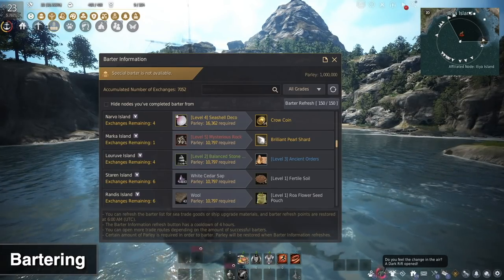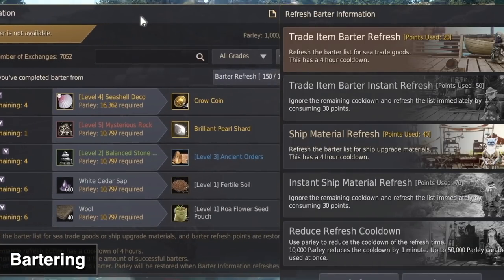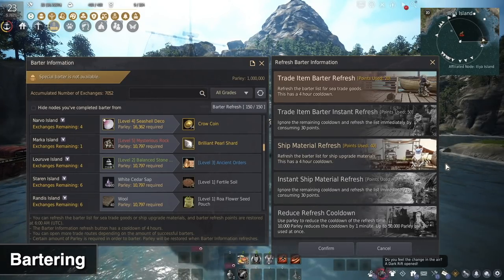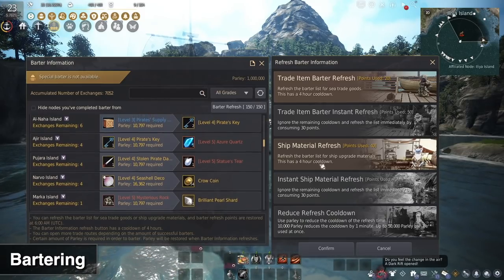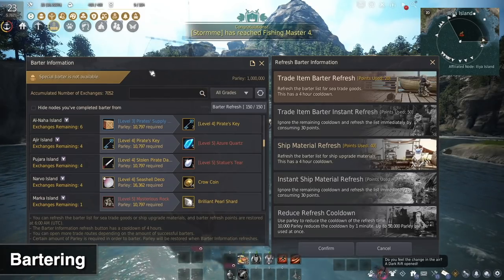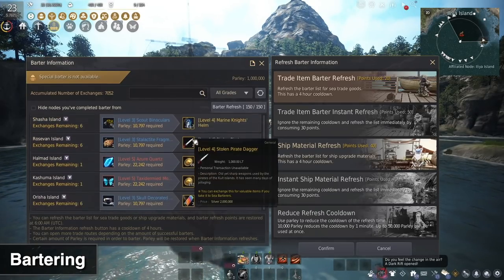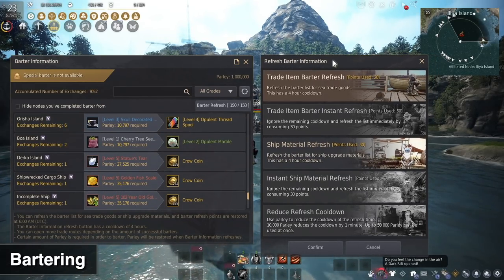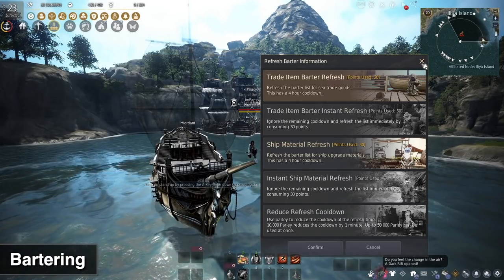The main thing that has changed since I released the bartering guide is the barter refresh mechanic. Now it's out of a 150-point system with a value pack, and we're only able to do three barter refreshes and one ship material refresh per day. Overall I think it's a positive change — it allows you to make your Caravel, Galleus, or Carax a lot easier. It did reduce total profit per day slightly, but it's a lot better to help players get into bartering.